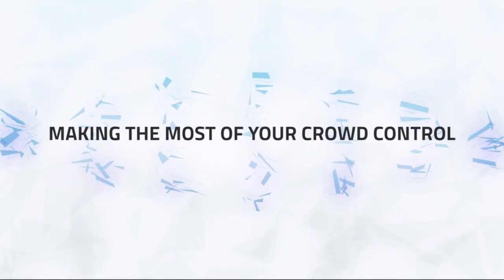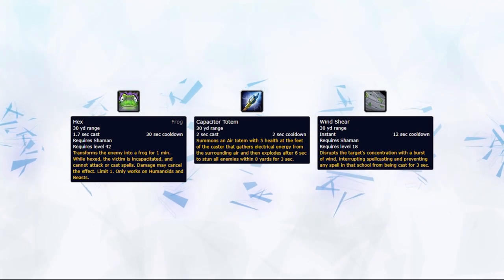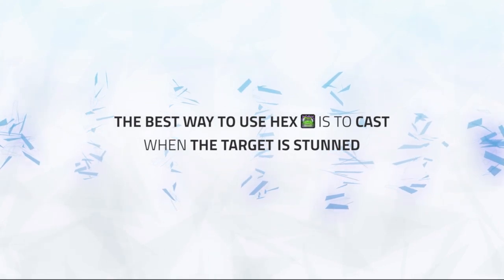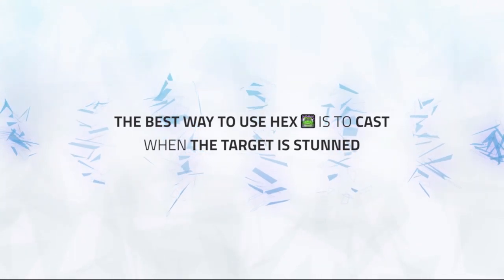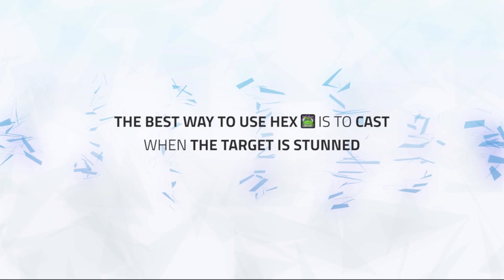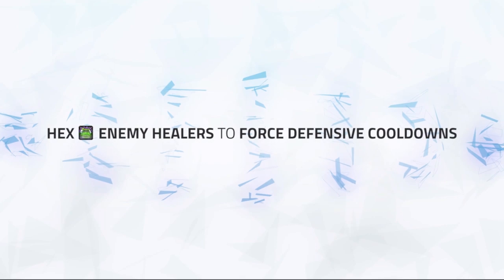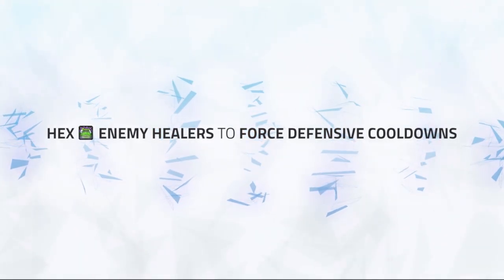Enhancement shaman has quite a few simple yet effective crowd control abilities: Hex, Capacitor Totem, and Windshear. Hex will be your only form of casted crowd control, which can be very versatile when used. Notably during offensive goes, the best way to make use of this is during a cap stun or any other stun on the enemy healer, then casting a Hex onto them, which can be very powerful if there is no DPS with a decurse on their team. You could also try sneaking a Hex against unsuspecting teams, though this probably won't work often against high caliber teams. Landing a Hex on the healer and using offensive cooldowns can cause major defensive cooldowns or defensive play from the opposition, allowing you to play offensively as well.